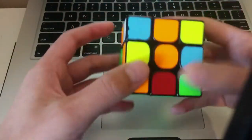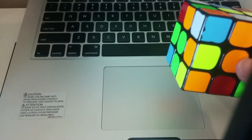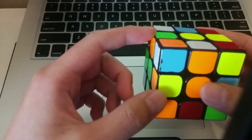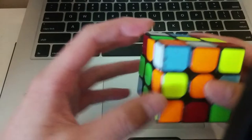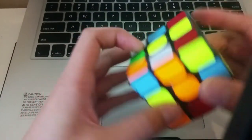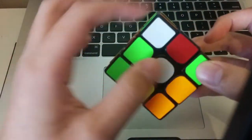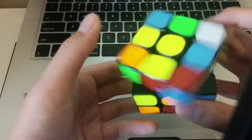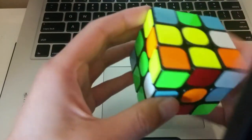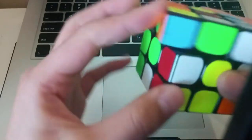First off, I don't see any pre-made pairs, which is not good. That's the first thing I look for in a scramble — the pre-made pairs. But I do notice this inserted edge, and these two can pair up easily. And my next two pieces are here and here, so I'll do this. This sets up for a pairing, and a wide R move to pair them up, and then insert.